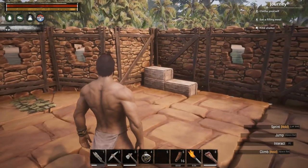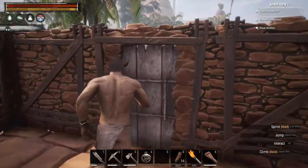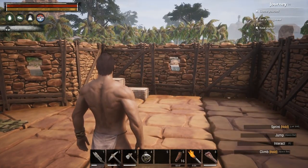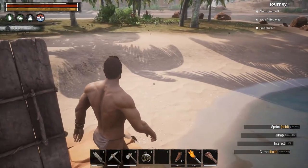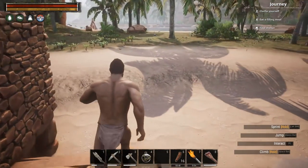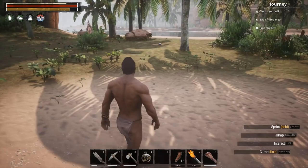Let's build up the base a little bit more. I'd like to get a second story and get a roof on it, because some guys came over and tried to attack my base. It would be cool to have a balcony to shoot from. But we do have to go collect some more resources first.